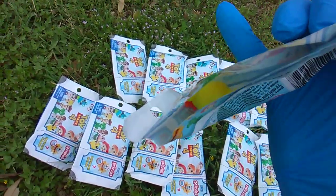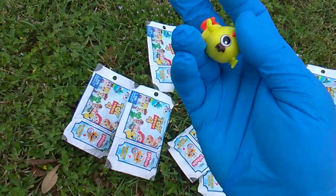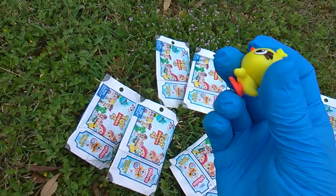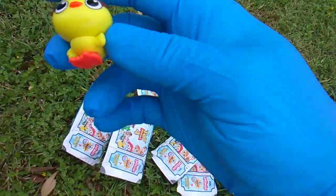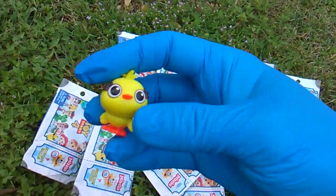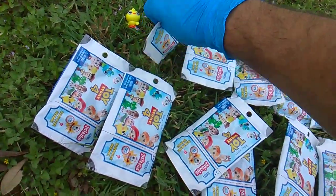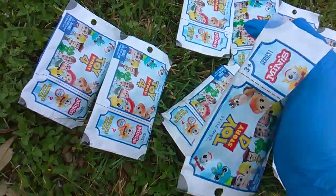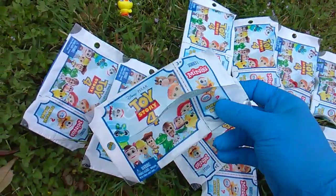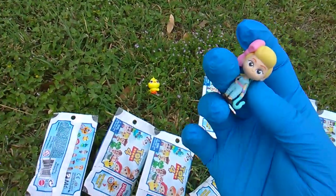Pack A — wow, great one right off the jump. It's Ducky! Ducky and Bunny — Key and Peele. Will we get Bunny next? No, we get Bo Peep. Pack code B is the new Bo Peep.